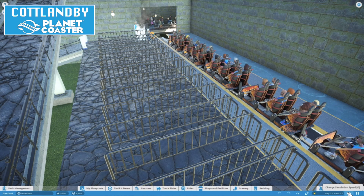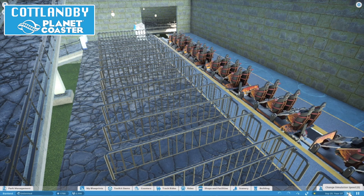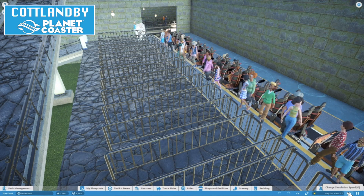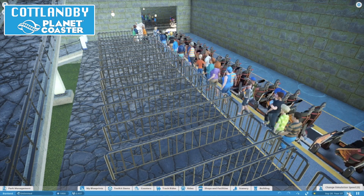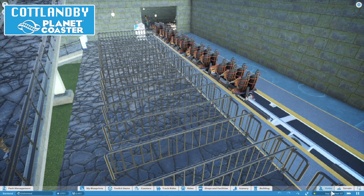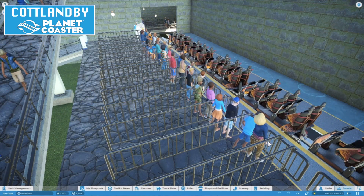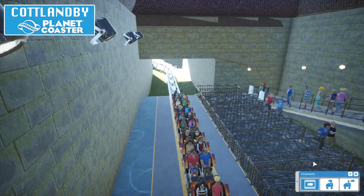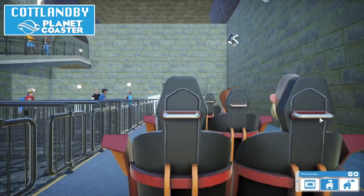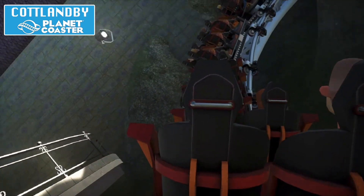One thing I haven't done with my station designs is having the exit behind the station, so loading and unloading is taking quite a while - that is something I'm changing in all future designs. We're next on, which is exciting... and it's broken down. Great. Let's just chuck an engineer in there, go fix it. Let's pause sandbox mode, get all the passengers off the ride, send all the cars around again, then let everyone back on. Now we can ride it.